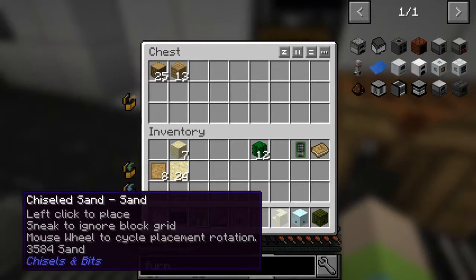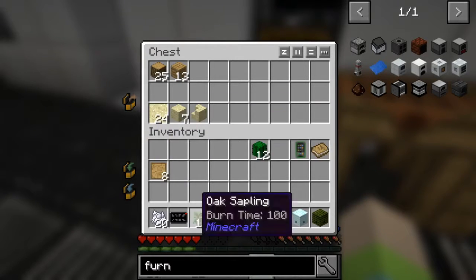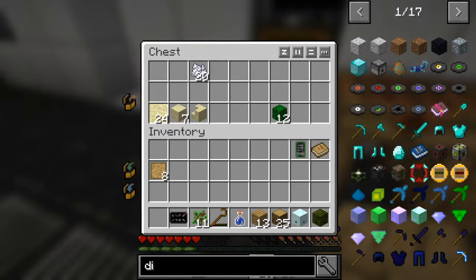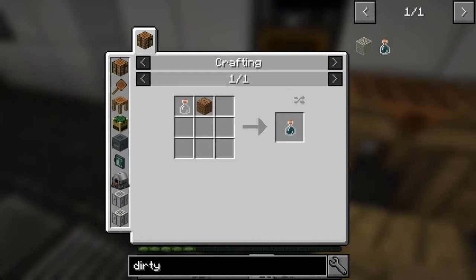I made one barrel. We have some more dirt and stuff in here. Okay, so: make a dirty water bottle and two or four oak barrels. I can make the oak barrels. How do we make the dirty water bottle? I got a water bottle. Oh crap, I messed up our water! Oh no, Hayley, what did you do? I used the bottle on the water that was over here.